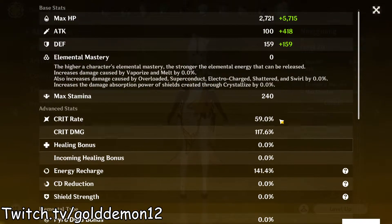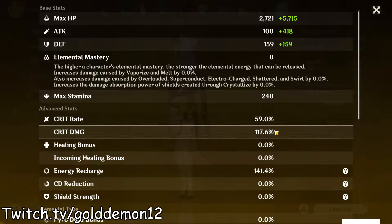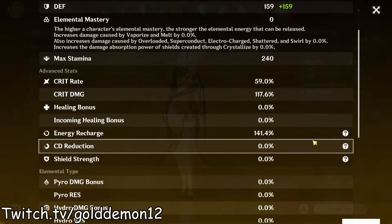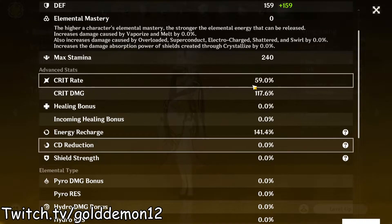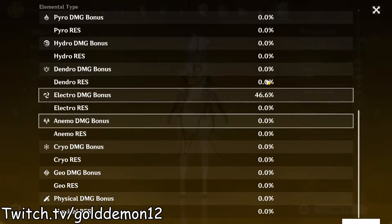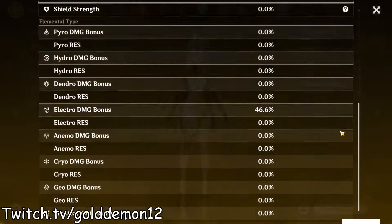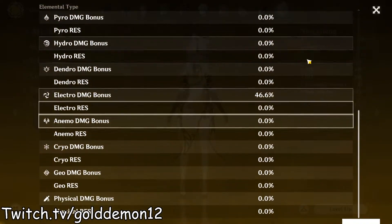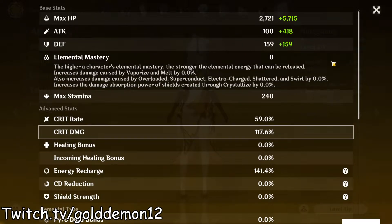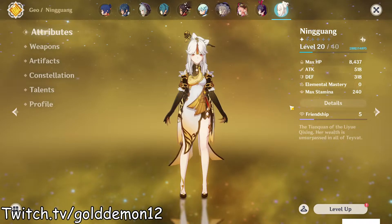The overall stats are looking around this, which is very good for the crit rate to crit damage ratio. Obviously it could be better, but this is still very good as is. Energy recharge is quite solid, and of course Electro damage bonus is going to be way higher than this - probably going to be over 100 or around there, depending on what weapon I decide to use. Other than that, it's going to be very solid.